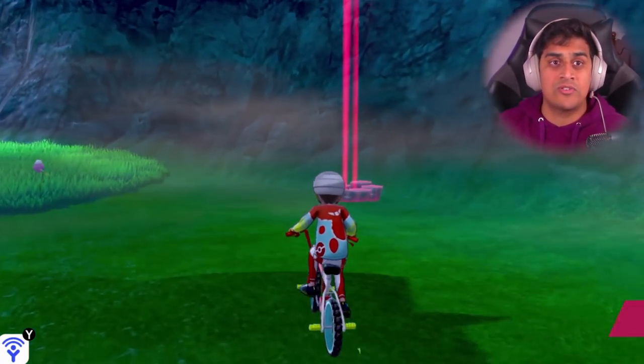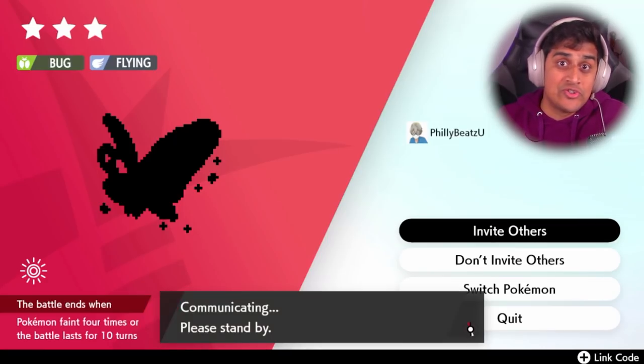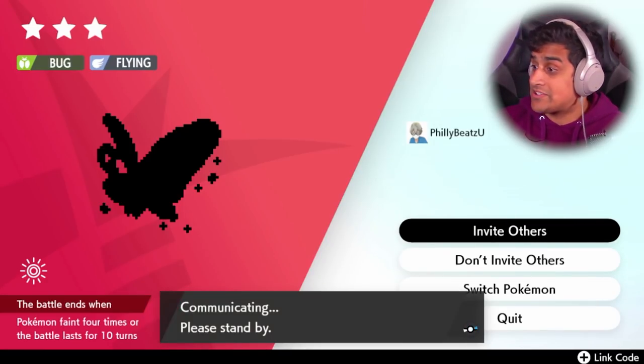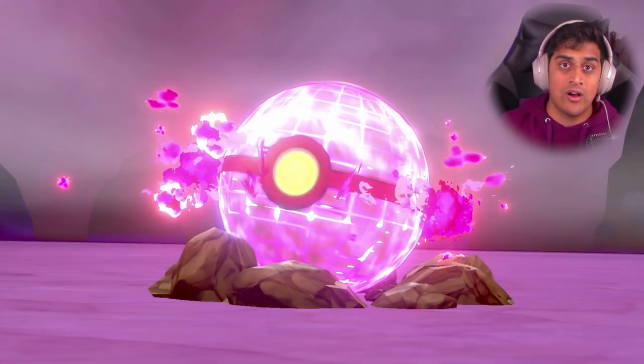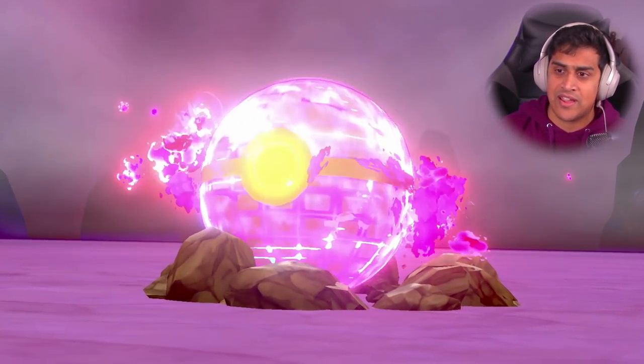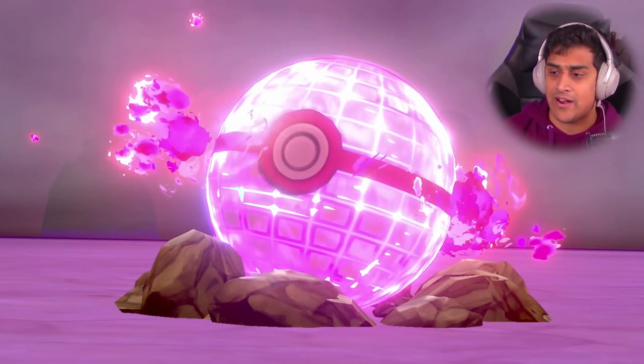We're gonna have both perspective cameras so you guys can see. So I was walking around and I go to the ghost ruin tower, and when I get there I see it's another G-Max Butterfree raid. Let's just check it out. So Zundu joins along, and then as we're fighting — he catches it by the way, he catches the Butterfree.